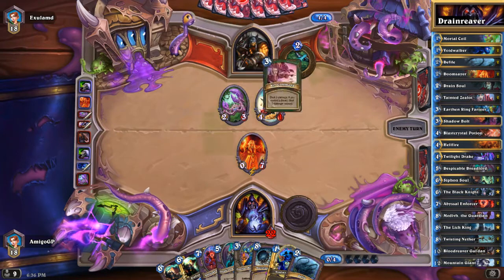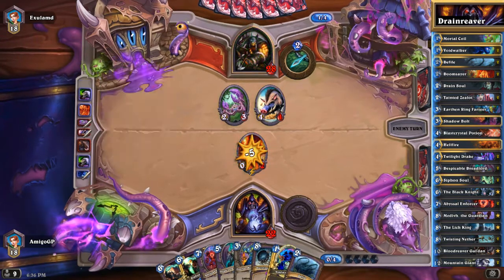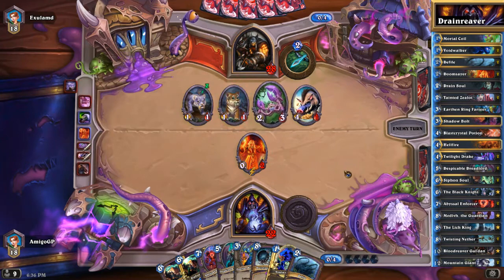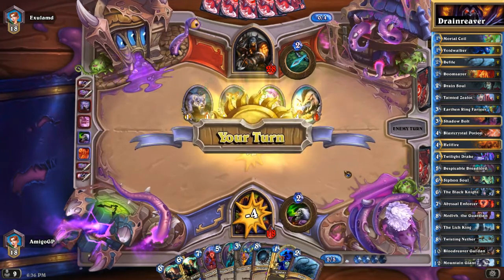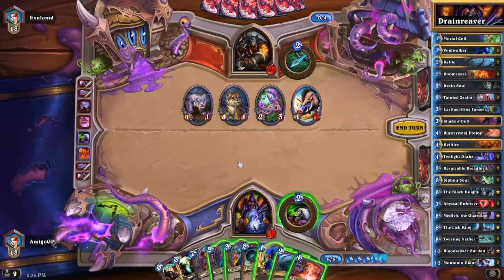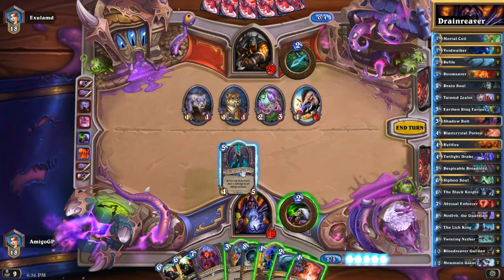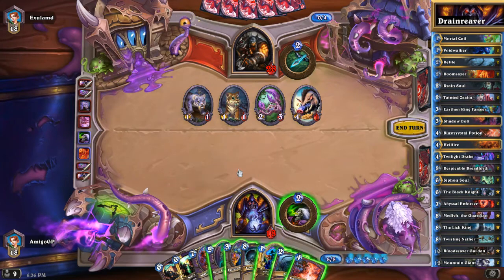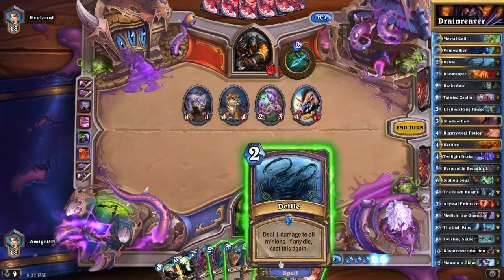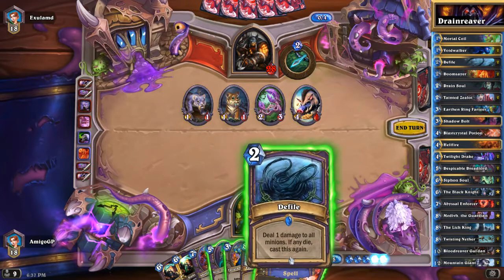We definitely need healing spells like Drain Soul. The only heals in our deck are Urn of the Naaru and Drain Soul. Here we are going to play the Dreadlord. Defile is also good and it could tick two times, and we are going to play a taunt. I think I'm gonna play Defile maybe, and to top it all off play the Voidwalker.